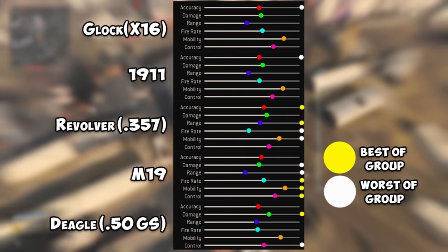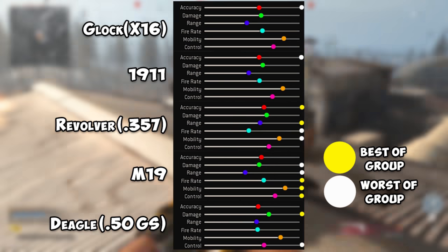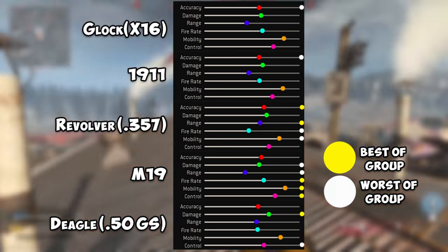Here I've put together an easier-to-read stat sheet for the pistols, and added a yellow dot displaying the best stat of the group, with the white stat displaying the worst. If you need time to look this over, feel free to pause the video now.